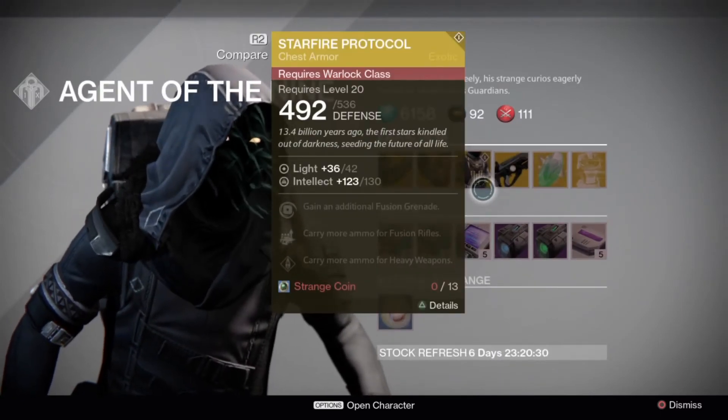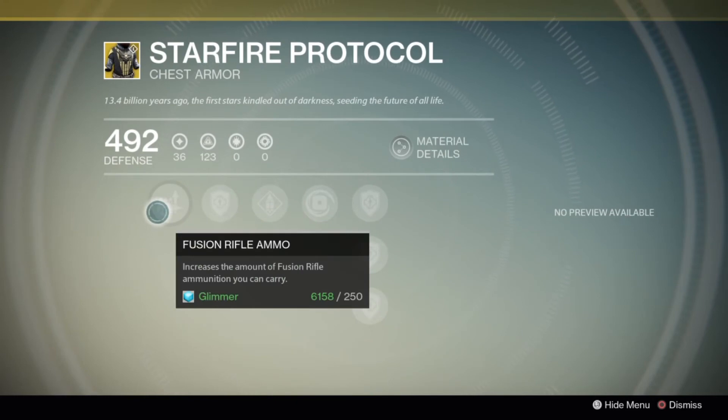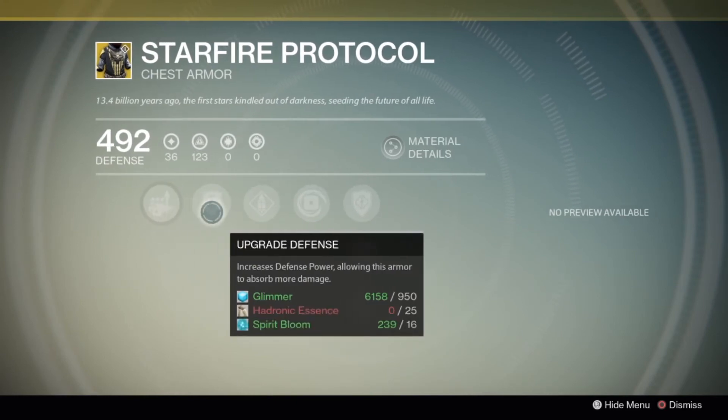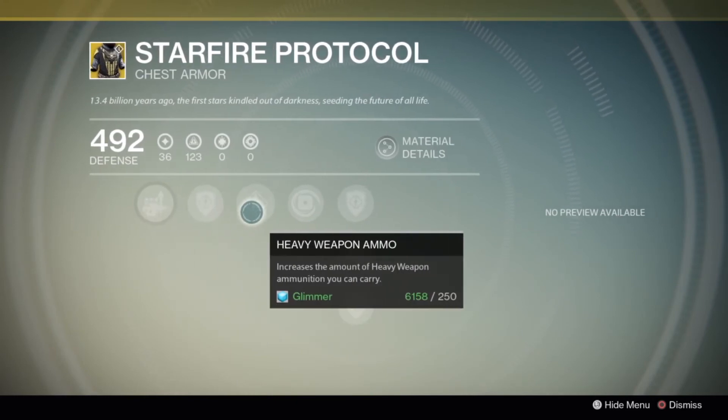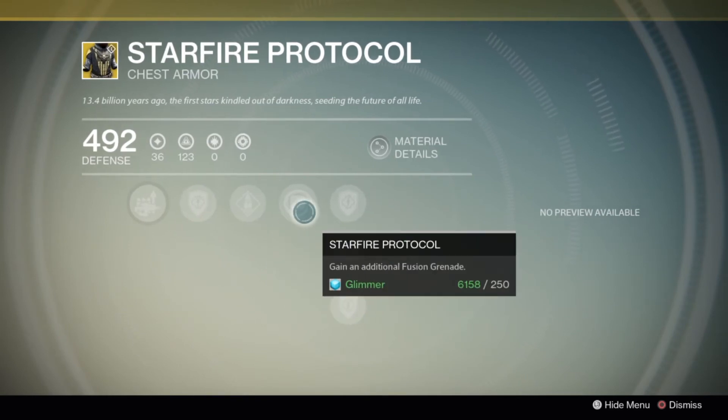And Star Fire Protocol for your Warlock — chest armor. Your roll is an intellect of 130. You gain an additional fusion grenade. You carry more fusion rifle ammo, and more ammo for your heavy weapon.